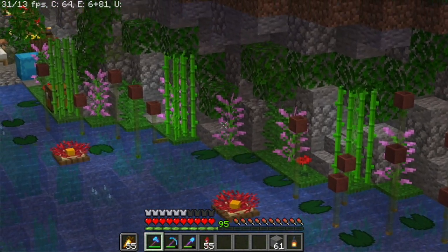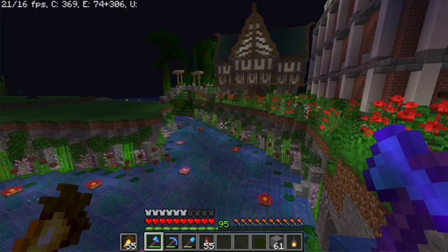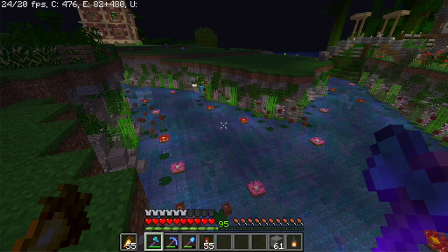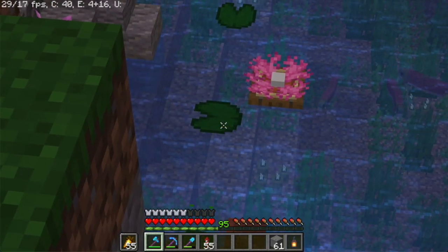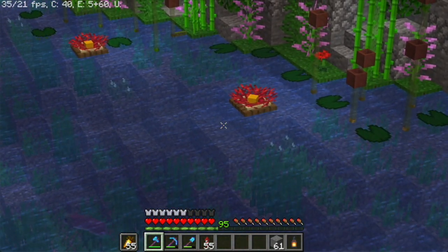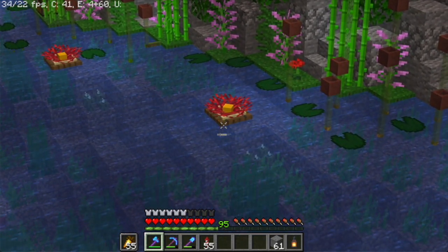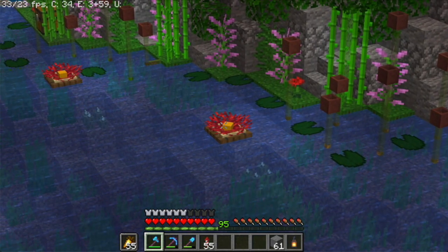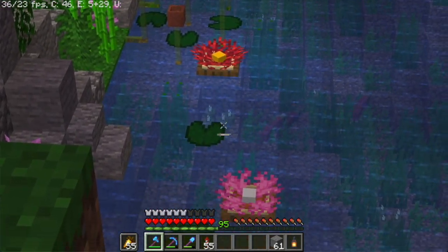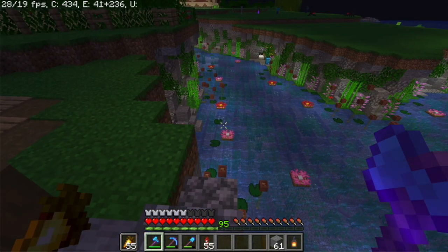On the riverside we've got lilacs — kind of like a water plant next to the river — some sugarcane because why not. And then on the river you can see we've got some lily pads, but I've also made my own type of flowers. They're actually pretty simple: just a trapdoor with some fan corals on top of them. I added an item frame with a concrete block to finish them off, and I've got two variations — the pink one and the red one. I just think they look amazing.